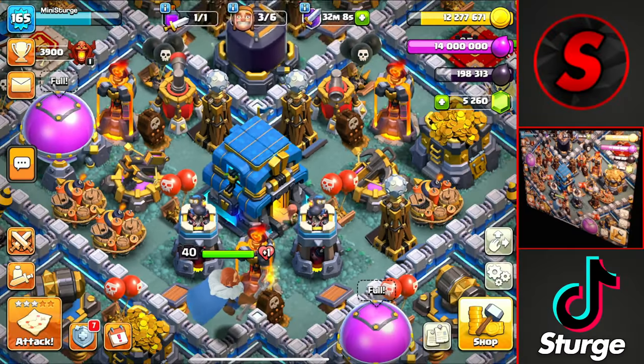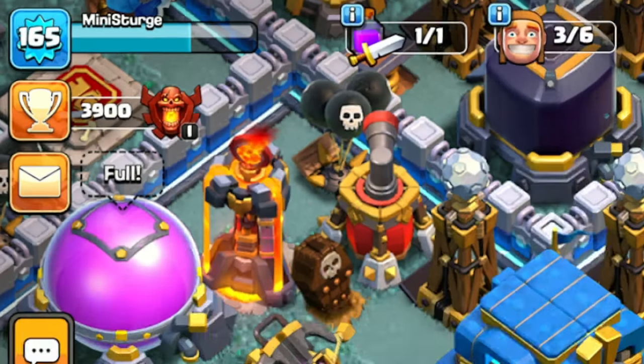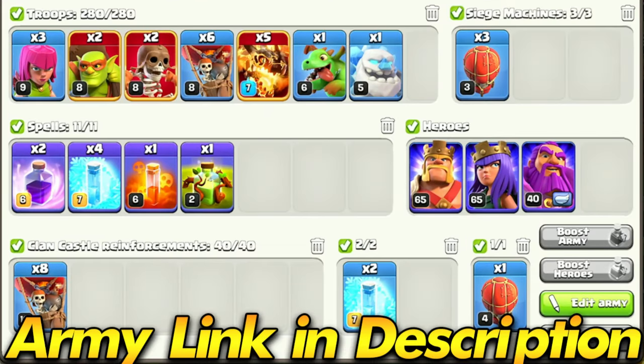Hey guys, Sturge here, and today we're back on the Tunnel 12 where we're trying to push to Legend League. Right now I'm at 3,900 trophies inside of Champions 1, and the goal for today is to make it up to 4,100 trophies inside of Titans 3. To get to that goal, we're going to be using the Masked Super Dragon attack strategy with more balloons inside of the clan castle.